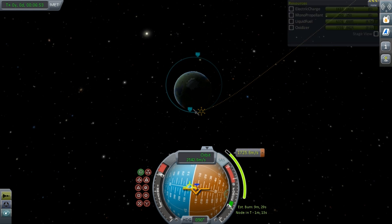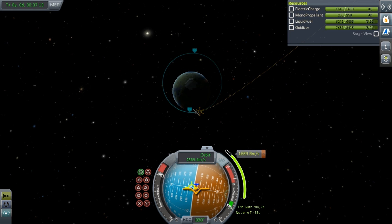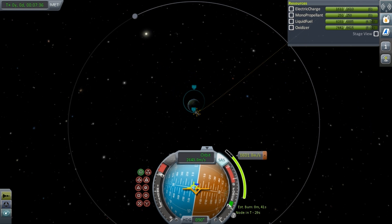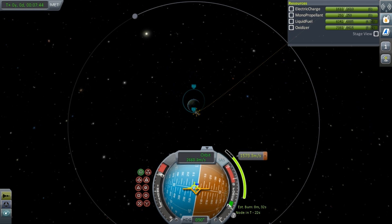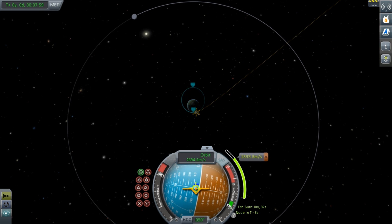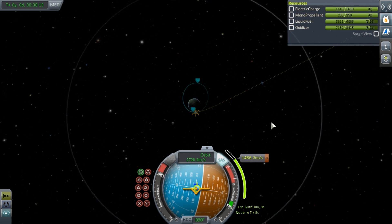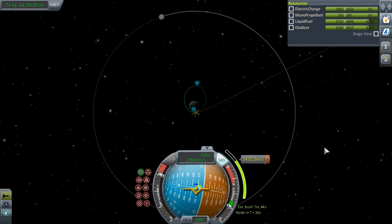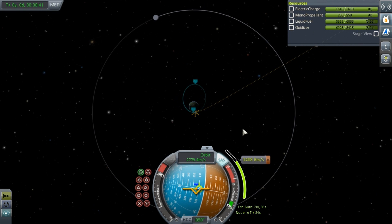As you can see here, this is four times accelerated, and that maneuver node is over 10 minutes long. If you want to go to the furthest planets without using cheats, you're going to have to use nuclear engines and basically just let the game run itself. Ion engines are even more efficient, but those take forever to burn, and I haven't even unlocked Ion technology yet.